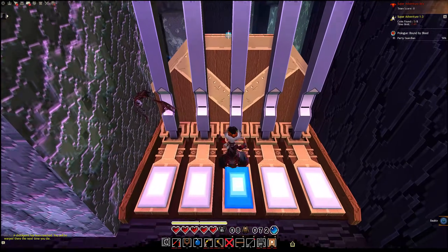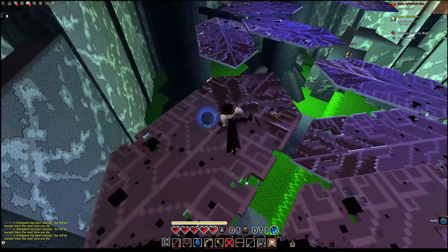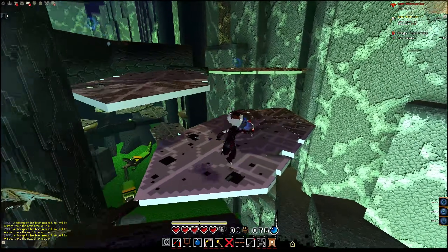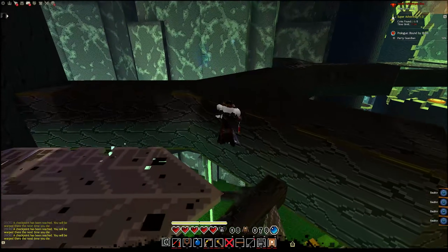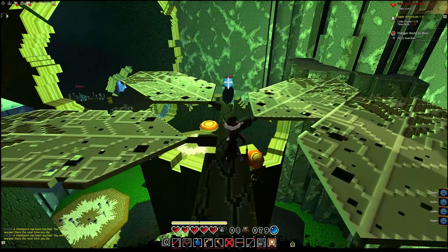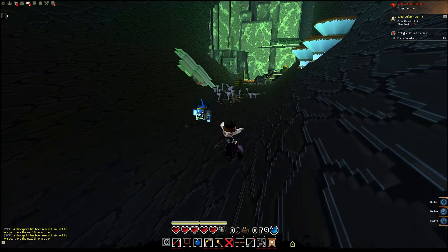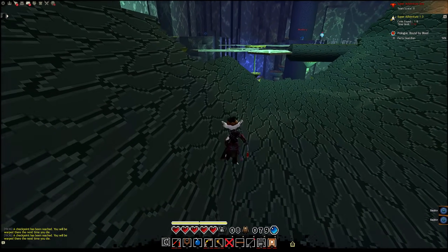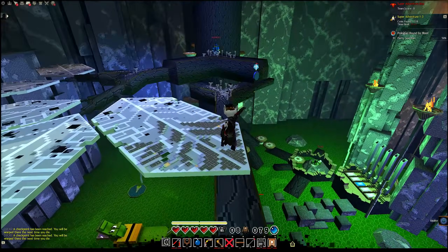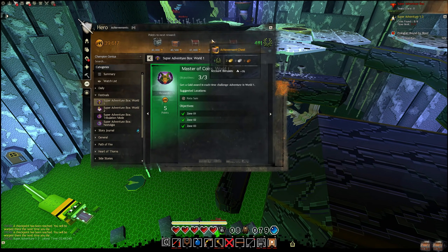Coming through here we obviously have the double checkpoint, which is a problem — if I mess something up and try to die to reset, hitting the wrong checkpoint puts me on the floor, while the right one lets me return to the top. Generally you want to reset by clicking the X on the top right of the UI to bring the reset pop-up, which takes you all the way back before the first coin. Realistically on this level you want to be on the high road — there are a lot of coins up there, and Arena Net clearly designed it that way because it's the more punishing and interesting area.